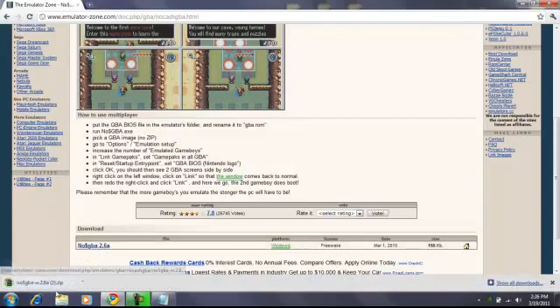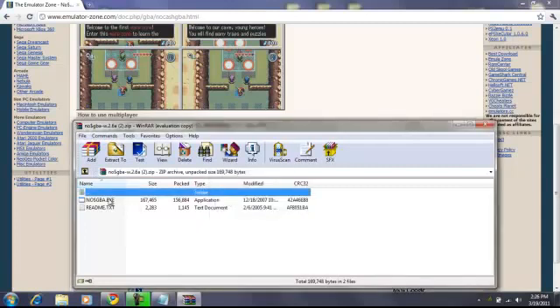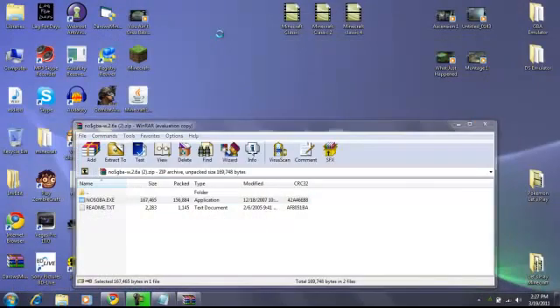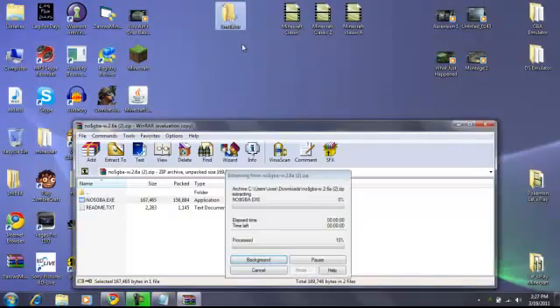You download it and you'll get a zip file. Make sure you have WinRAR to unzip it. There's a readme inside — you don't have to read it, it's just instructions on how to use it. Then there's the nocache gba.exe. What you want to do is create a new folder, and drag the exe into that folder.